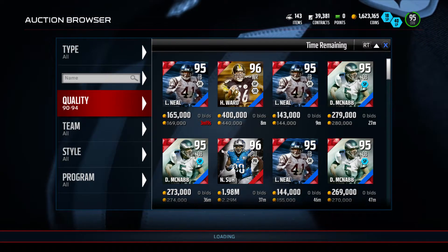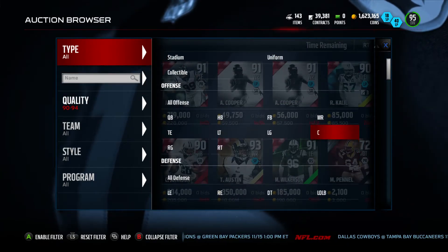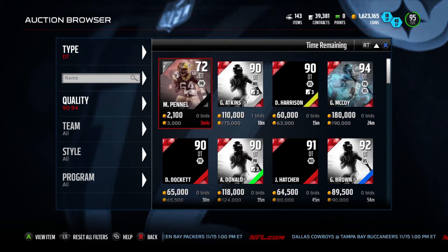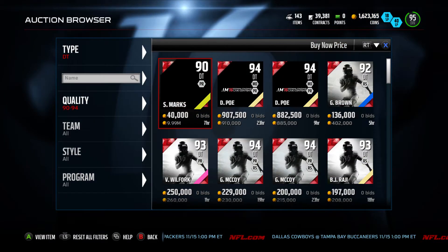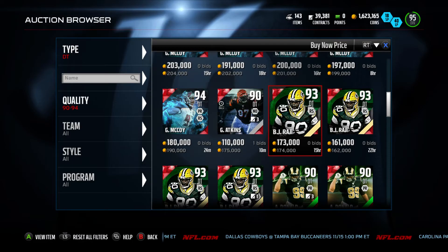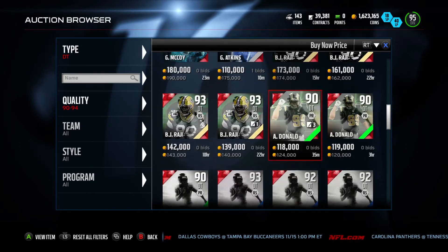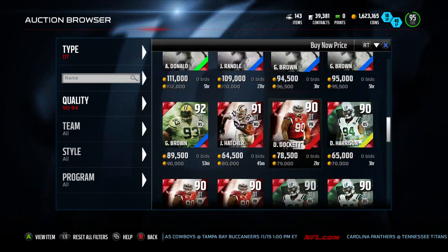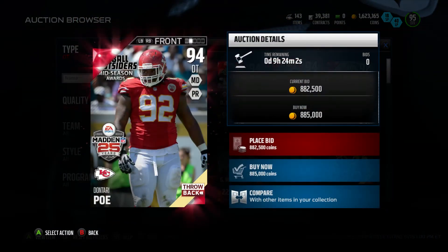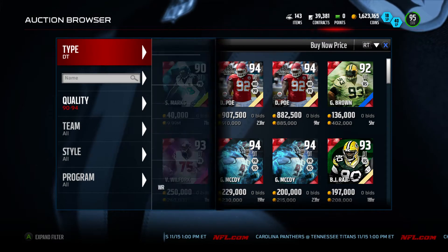There should be a pack opening video either before or after this. So Roy Glover's going for 190k and there are no Glovers on the block — he is a pull-or-set card so we could try to get away with a ridiculous price. Let's see what Ray Lewis is going for at this time.